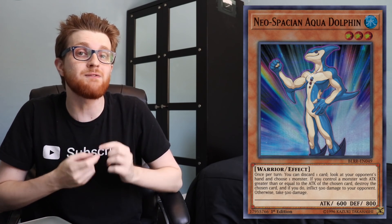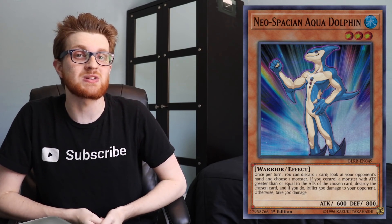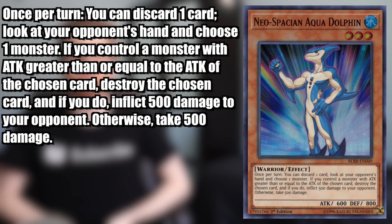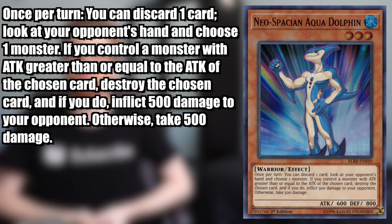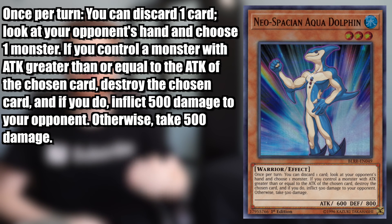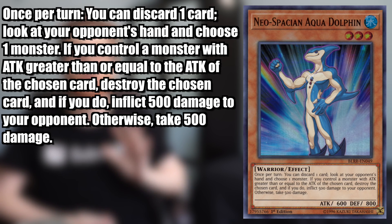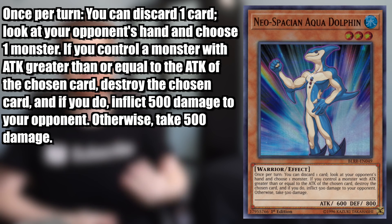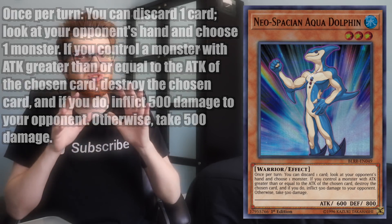So Neospatian Aquadolphin is a water level 3 warrior effect monster with 600 attack, 800 defense, and an effect that reads as follows. Once per turn, you can discard one card. Look at your opponent's hand and choose one monster. If you control a monster with attack greater than or equal to the attack of the chosen card, destroy the chosen card. And if you do, inflict 500 damage to your opponent. Otherwise, take 500 damage.